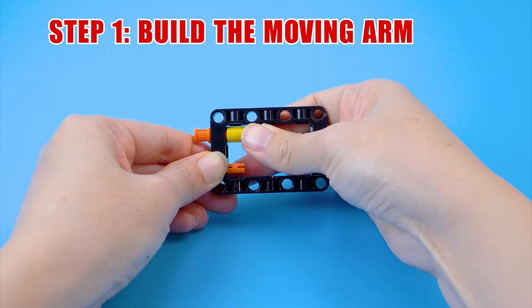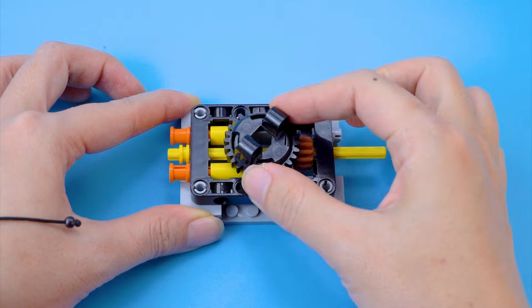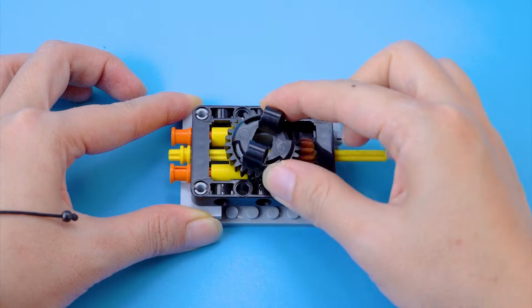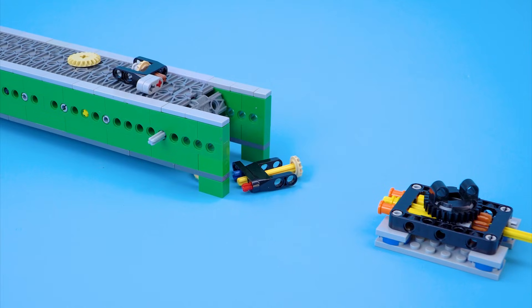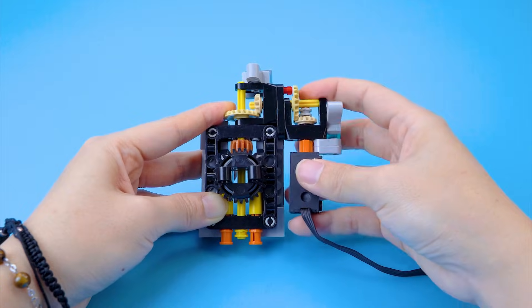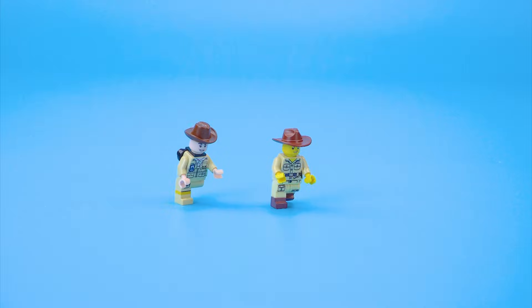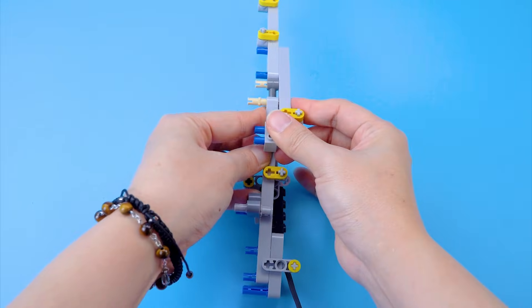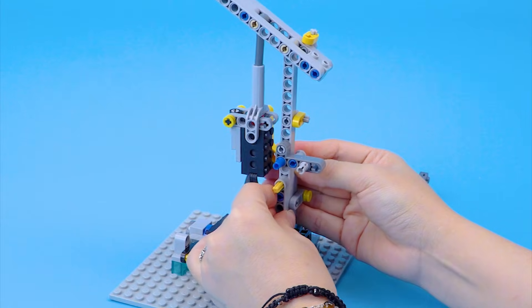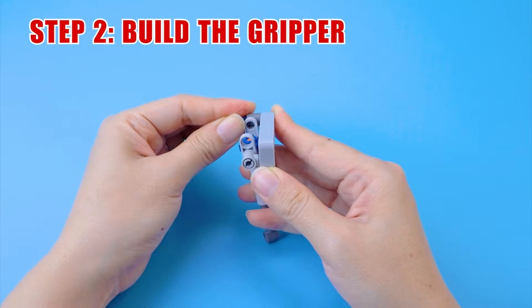Step 1: Build the moving arm. This gear set allows the crane to rotate left and right. The conveyor has delivered the parts for the moving arm. Linear actuator — this linear actuator enables the arm to lift and lower. Step 2: Build the gripper.